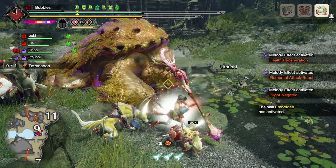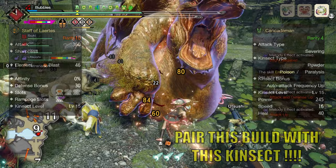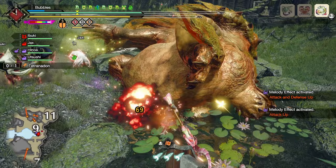So to make this build, you're going to need the Staff of Laeritus. We're using this Insect Glaive because it has some decent raw damage, high blast, great slots, and a solid rampage decoration, as well as neutral affinity.